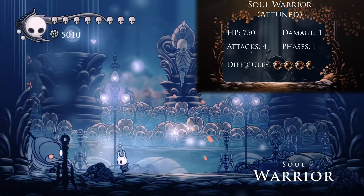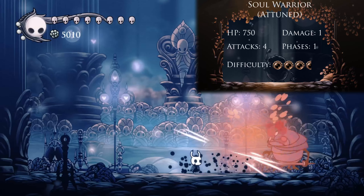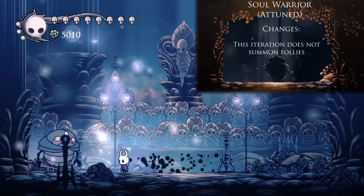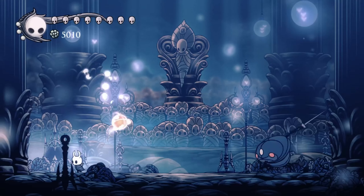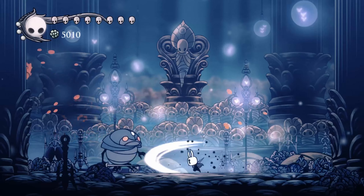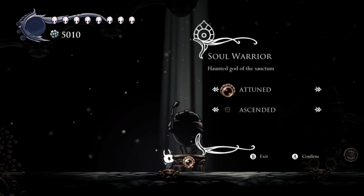This Soul Warrior — this is how I knew he's a boss, because he's here in Godhome, and he counts; he's not just a regular enemy. What's really cool is that now that we have the Shade Cloak, those soul orbs he fires at us can be destroyed by shade cloaking through them — no need to kite them around and push them into the ground like before. In fact, there's basically no need to ever jump in this fight. With the Shade Cloak, we can counter everything he does very, very easily.